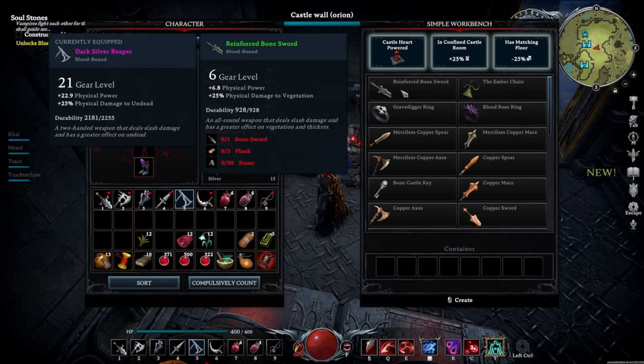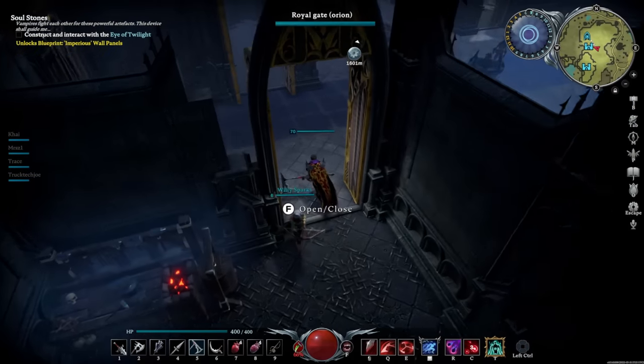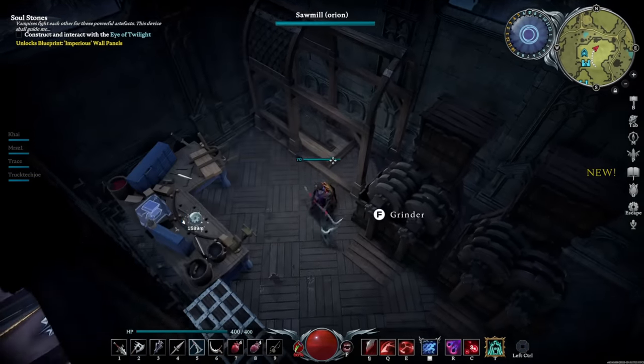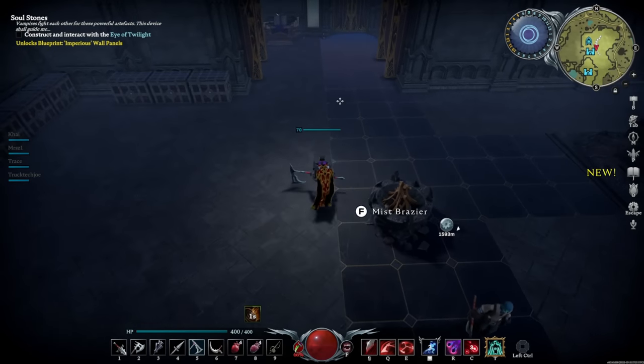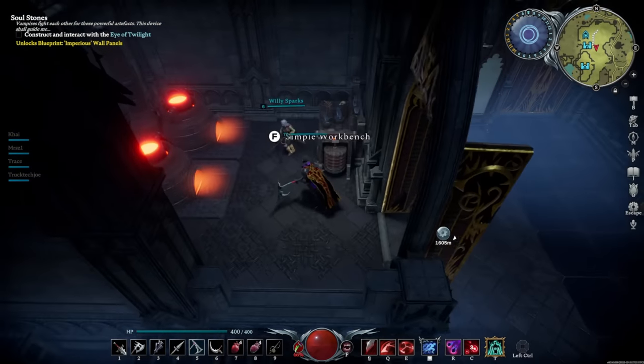In the simple workbench you have the reinforced bone items, which just require bone, planks, and stone. To get planks you'll have already built the sawmill - this guy right here - which turns wood into planks. Chances are you're already past this point, so once you build your workbench and get the basic stuff going, you're going to need copper.